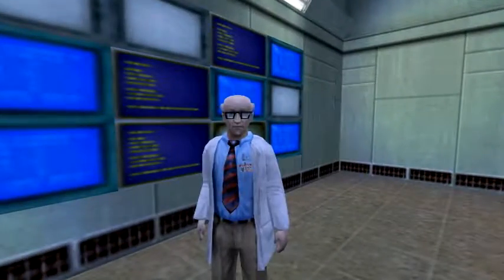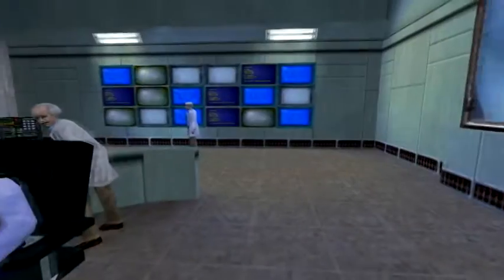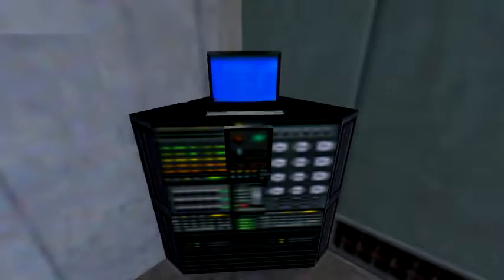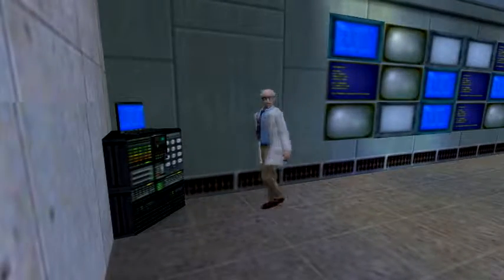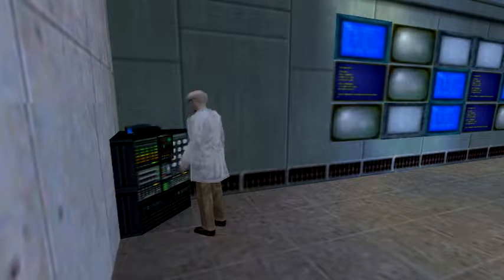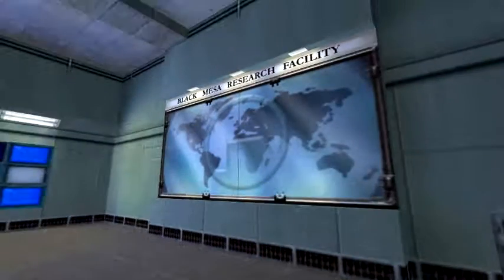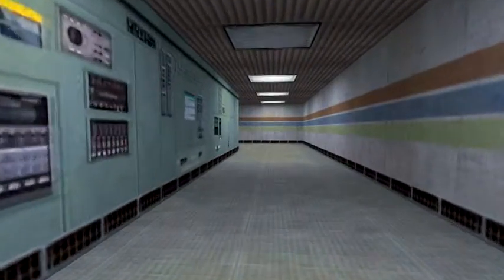I do like how smooth everything runs. Part of that is my computer, so maybe. Get away from there, Freeman — I'm expecting an important message. So this is like a phone? We are in Sector C test labs for anomalous materials. I love their logo — it looks great. I kind of wish I worked in a company like Black Mesa, although I do work an office job.